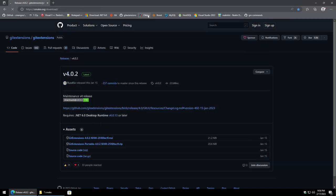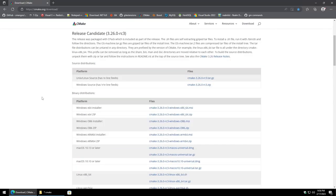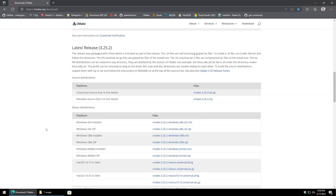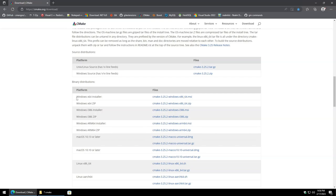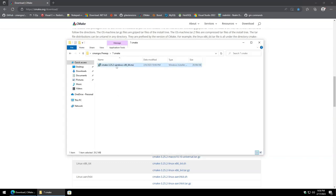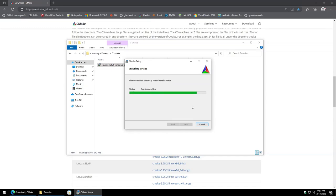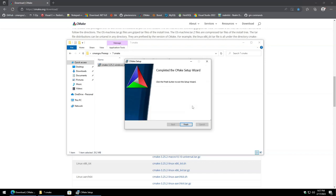Now we're on to CMake. Just Google CMake — the key thing is you don't want the release candidate, you want the latest stable release. Download the Windows x64 installer MSI. I go ahead and create a desktop icon for easier access. Leave everything else as default and install. All the links I'm visiting will be in the description below.